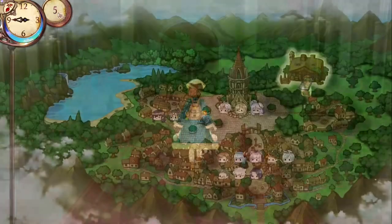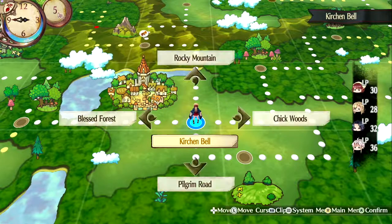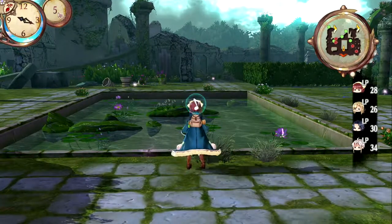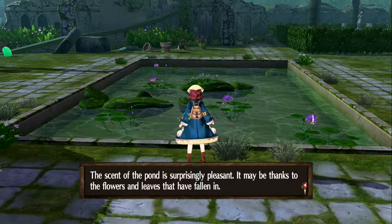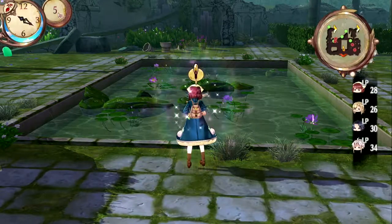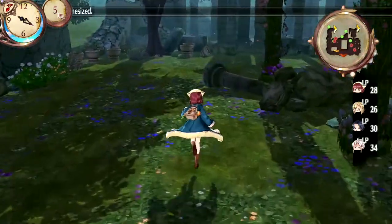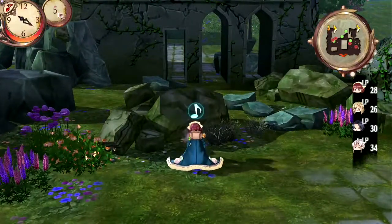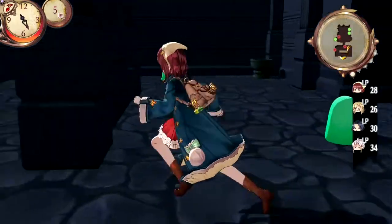We've got some things to do - I want to head out into the world. We're actually gonna be heading to the Forgotten Nursery. Now that we are here, we're gonna collect a few things, but we want to examine the pond here. "The scent of the pond is surprisingly pleasant. It may be thanks to the flowers and leaves that have fallen in." And with that, we unlock the refuel bottle. Fantastic!